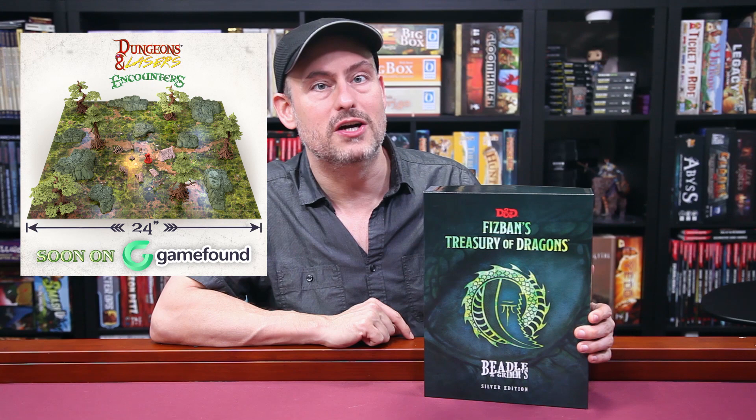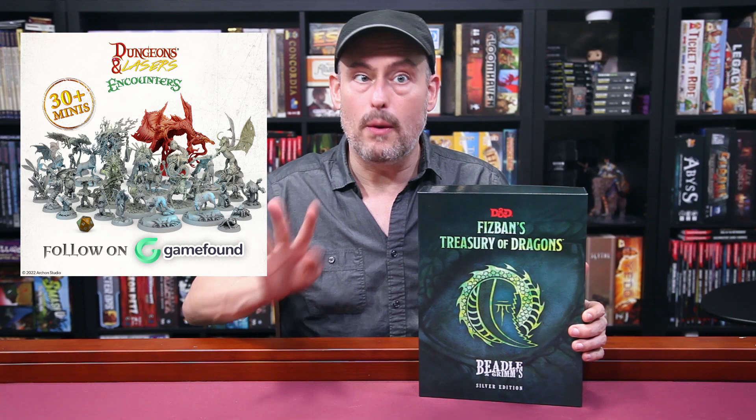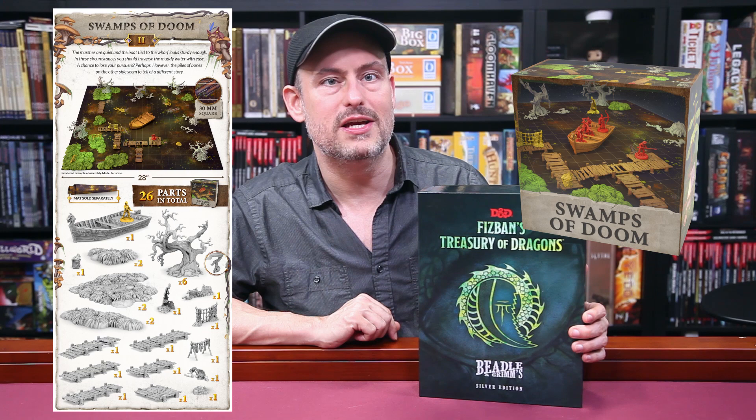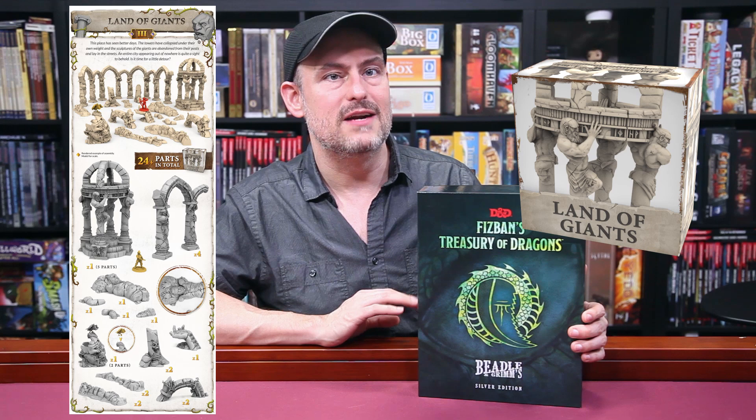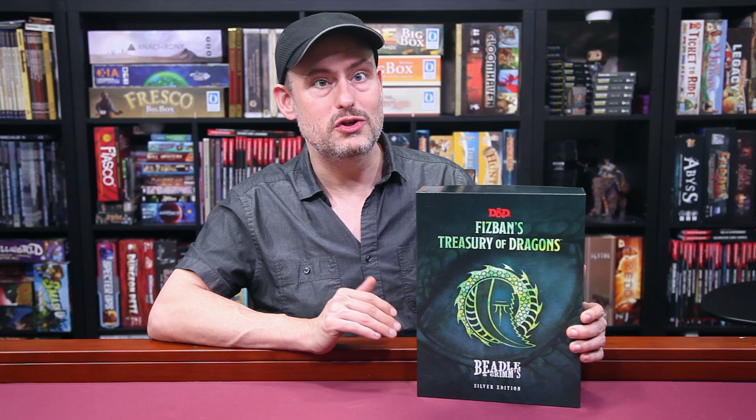Before we jump in, today is launch day for Dungeons & Lasers Encounters by our sponsor Archon Studios on GameFound.com. You're going to want to check this out if you want some high-quality outdoor scatter terrain, some great unpainted minis, and some fantastic battle mats. You can choose between four boxes: the Elven Woods with trees, hills, and a campsite; Swamps of Doom with soggy ground, a complete dock set, gnarled trees and a rowboat; Land of Giants with its set of crumbling ruins; and the Creature Pack with 32 minis including a Wyvern, Shambling Mound, an evil unicorn, and all sorts of foul beasts. Plus, if you back the project on GameFound, you'll get a free Tarrasque mini. Go check it out today at the link below — that's Dungeons & Lasers Encounters by Archon Studios.